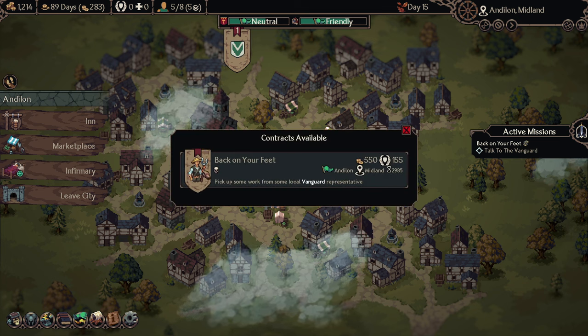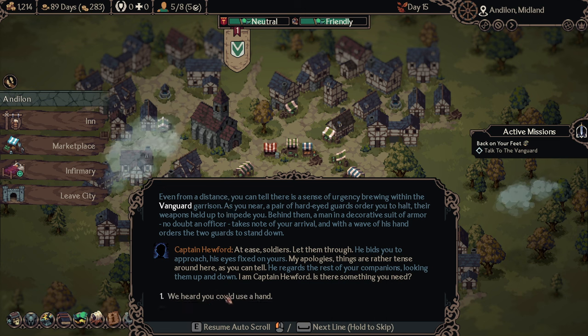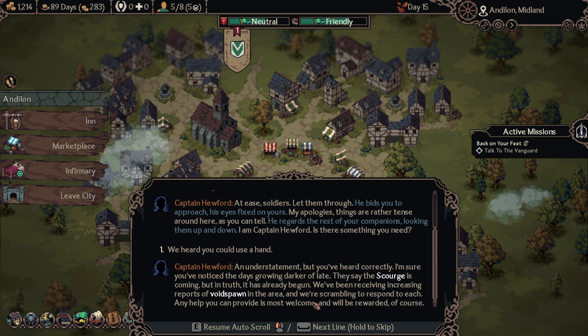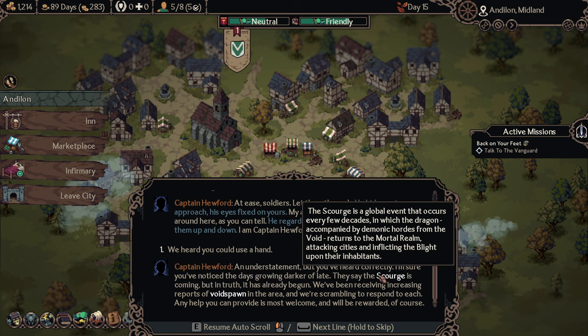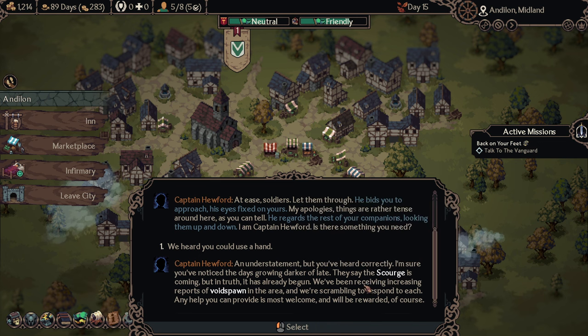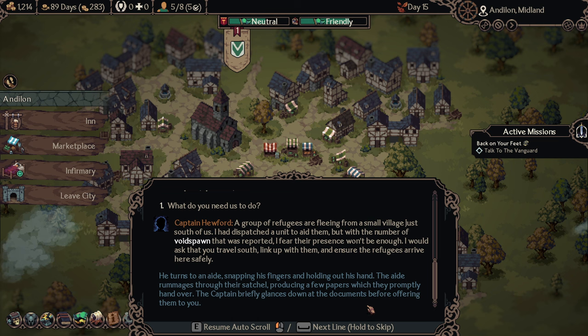Our first job: 'Back on Your Feet' — sounds like a beginner quest. Captain Hugh Ford. Void spawn. I really like this system of explaining lore inline — I first saw it in Griftlands from Klei Games. I love it when games explain things this way: if you're interested you can read it, if not, you skip through. It's a pretty good way of getting lore down. We're supposed to guide people to the city — an escort quest. Who doesn't love a good old escort quest? Personally hate these, but whatever.